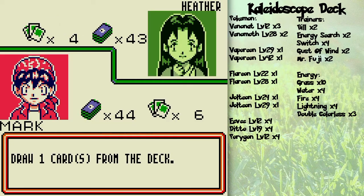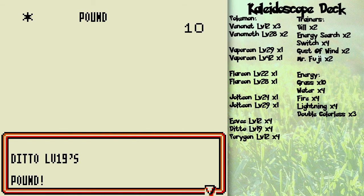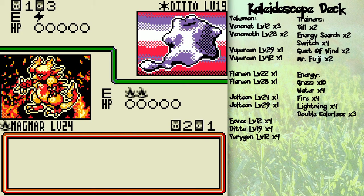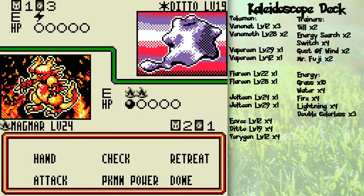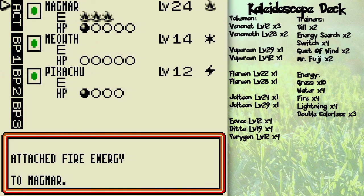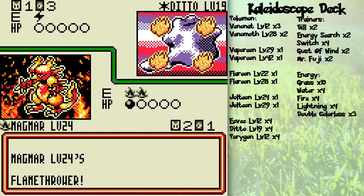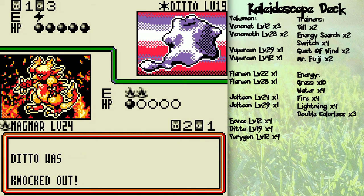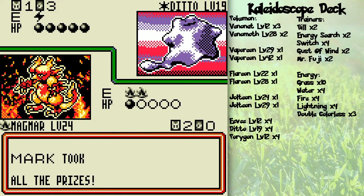It's a Ditto with 50 HP. If I use another Flamethrower, it will be the end of the match. For the win — any energy card works since it costs one of anything. Flamethrower! Prepare yourself for the first victory! Oh yeah! Feel the excitement! And when you beat someone, you get two booster packs of the same kind.